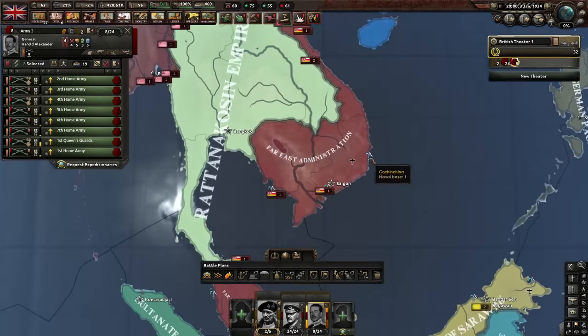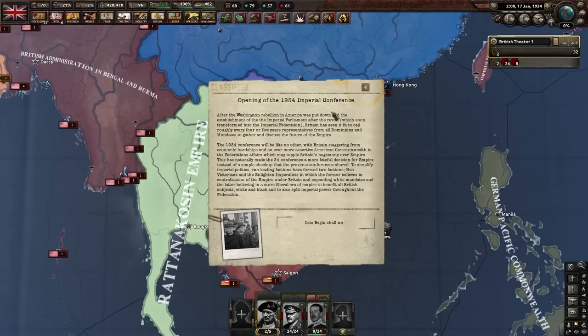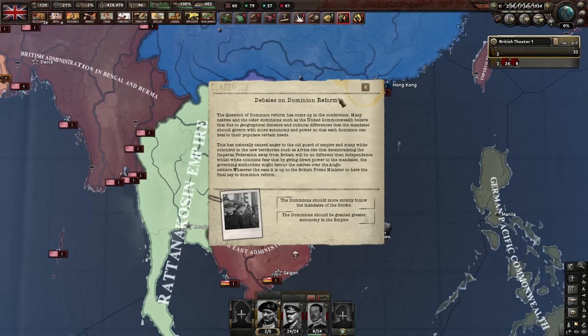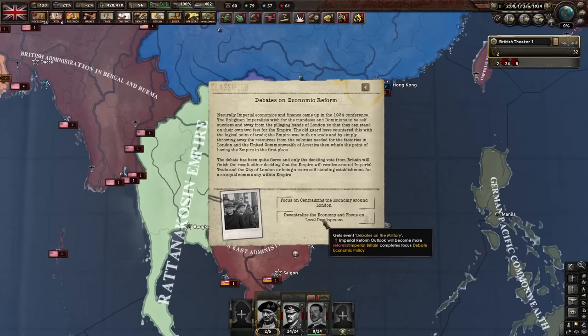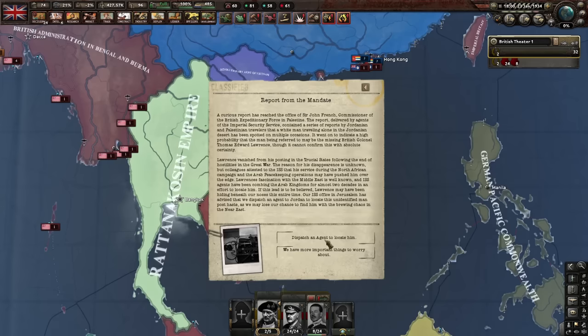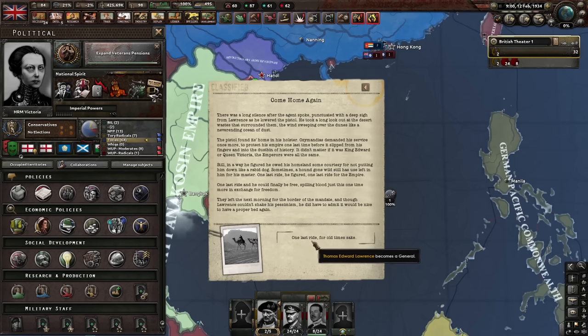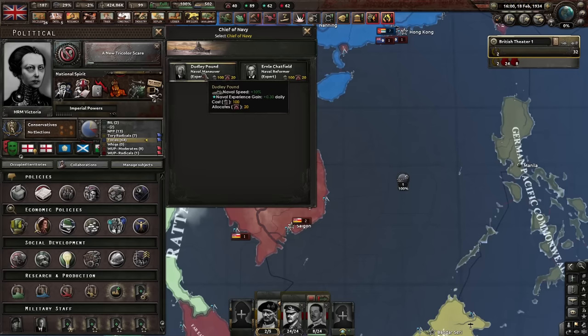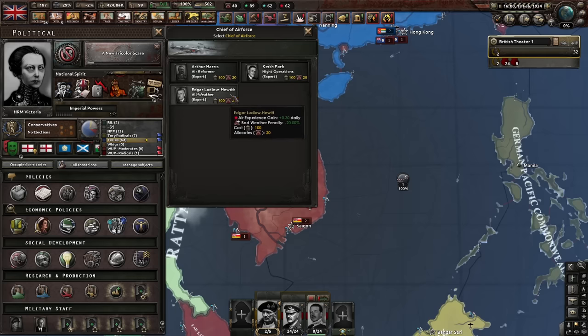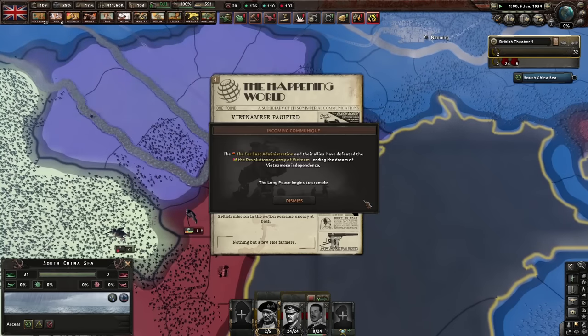Let's intervene and send these guys over - they were just traveling home anyway. Opening the 1934 Imperial Conference. Debates on dominion reform, economic reform, and military focus. A report from the mandate - dispatch an agent, meet in the dunes. We get T. Lawrence! Edge gets the decisive battle expert as chief of navy and we get the air reformer as chief of air force.